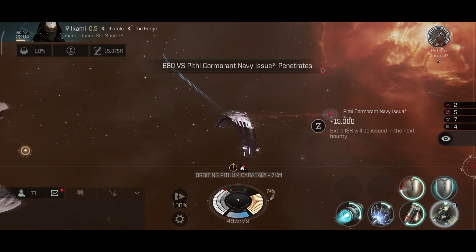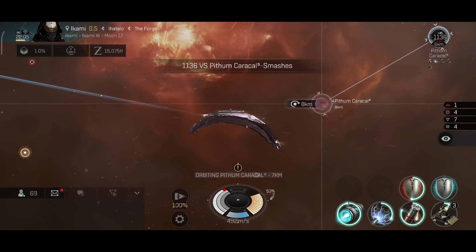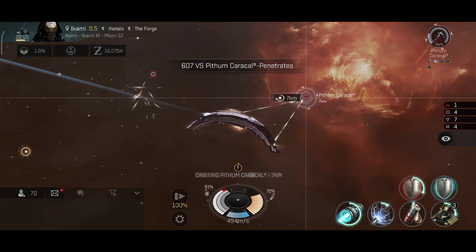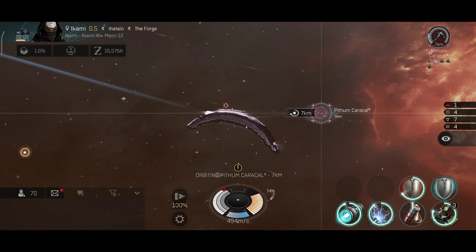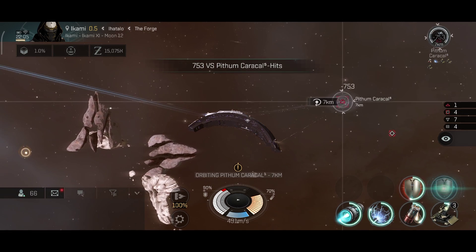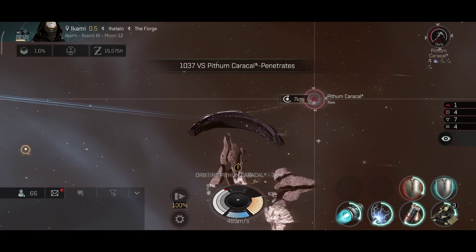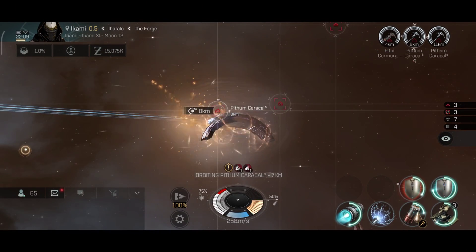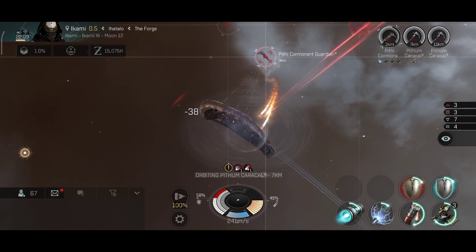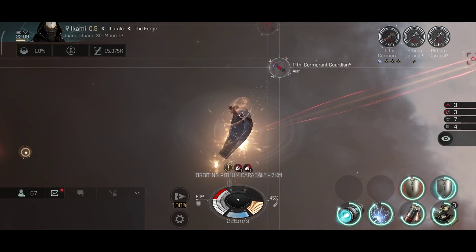I was thinking about giving away this ship to a random pilot for an event I was planning, but some people told me you can't actually trade these ships. I'm curious — can you actually sell these ships via contracts? It would be very interesting if I could give this ship away to a random pilot in a future event, if it's possible to do so.